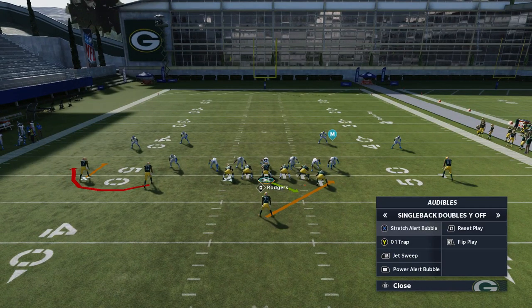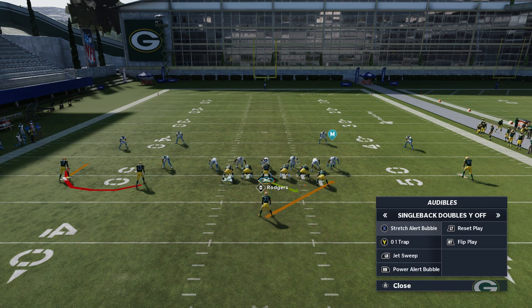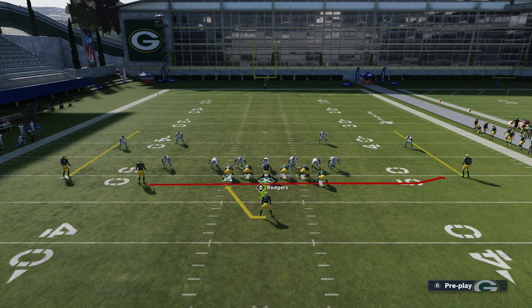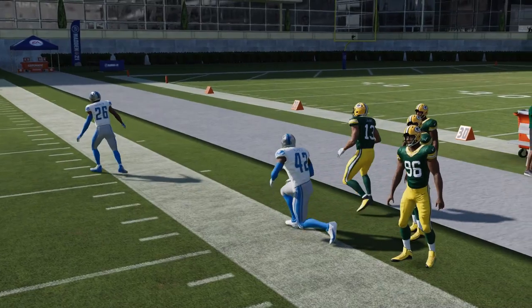To summarize the reads concisely: the 01 trap is for when you have gaps, a spread defensive alignment, and no more than 6 box defenders — because you have 6 blockers. If you have 7 box defenders you can't run that play. If you have an overly aggressive blitz, the stretch alert bubble is the way to go. If you have a packed box with no real gaps, the jet sweep is your best option. Those are the 3 plays you're going to run the most, and if you follow these reads it's really easy to execute.